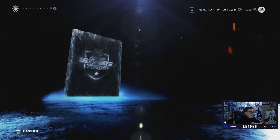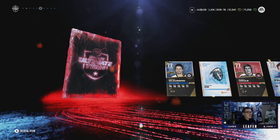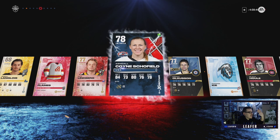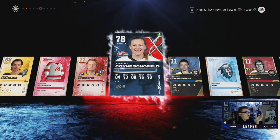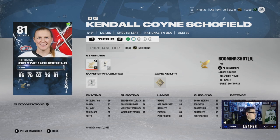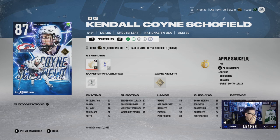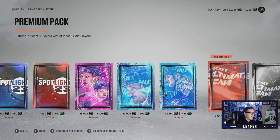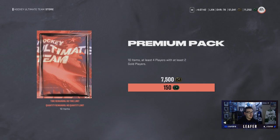Regardless of who the X-factor is, it's going to be good — but give me someone good. It's Coin Show Schofield! I'll take it. We can get her up to an 81 right away with 500 coins. She upgrades to an 87 eventually: 94 speed, 88 endurance, 93 acceleration. At 81 she's already at 91 speed and 90 acceleration — not a bad X-factor at all.